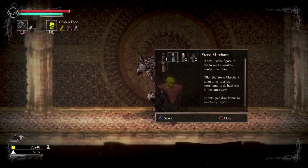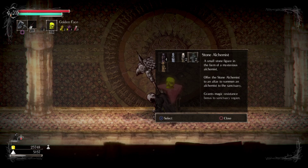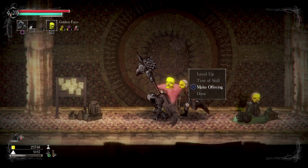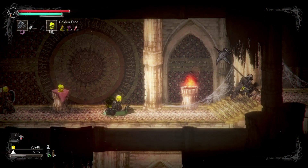Stone mage — magic, gold, prayer, magic resistance. I'm not really worried about it right now. I'm just going to explore this little castle for a little while.